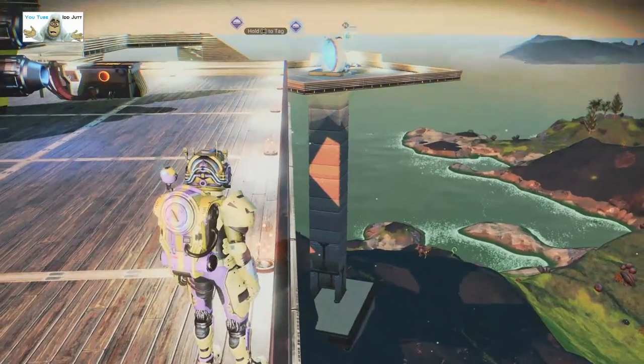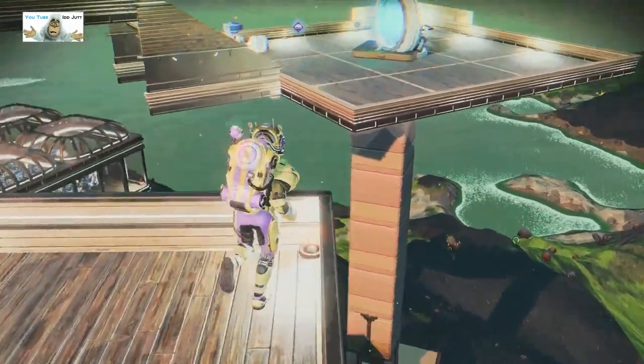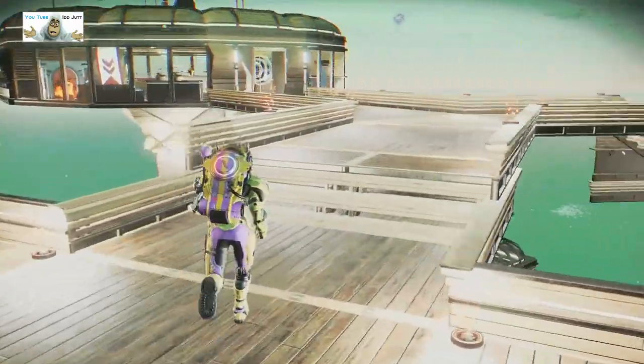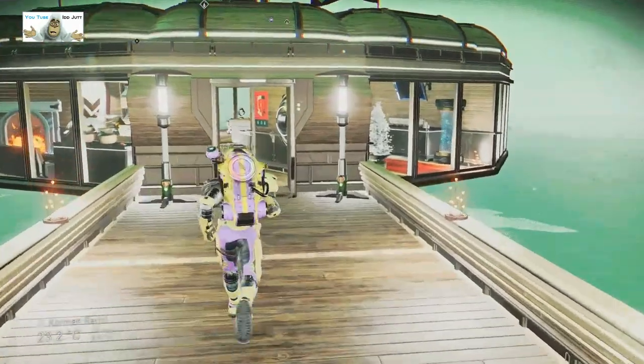The flight decks are arranged in a kind of 3D chessboard — different heights. That's all right. So the first building would be this one, let's get in here.